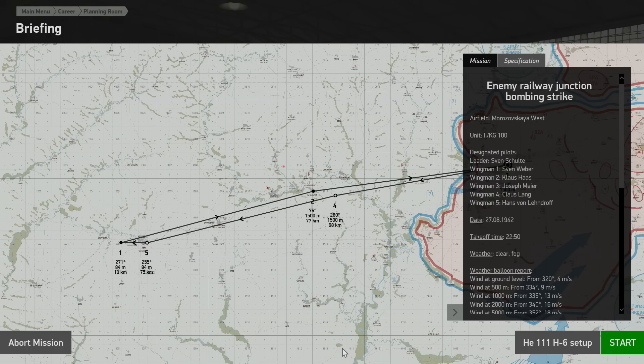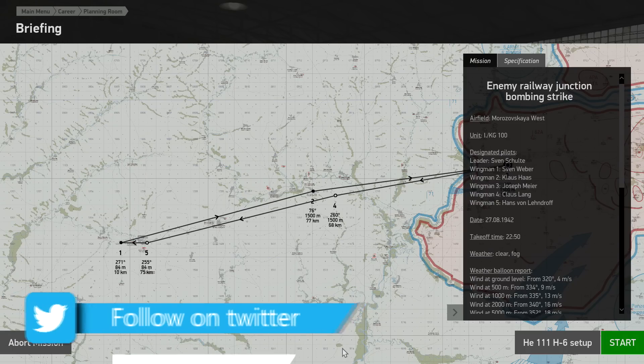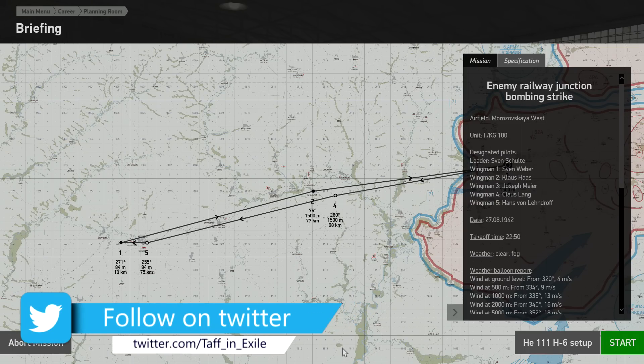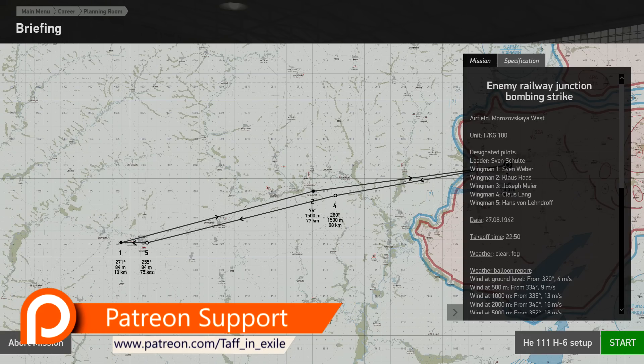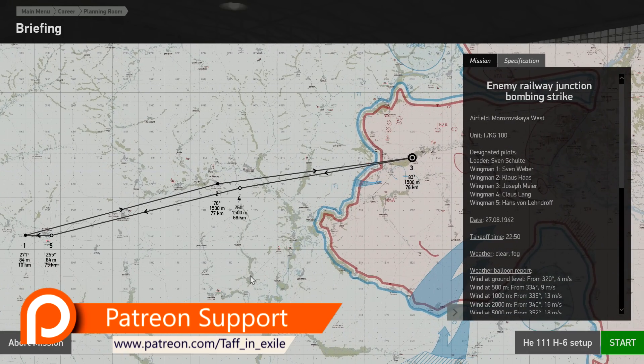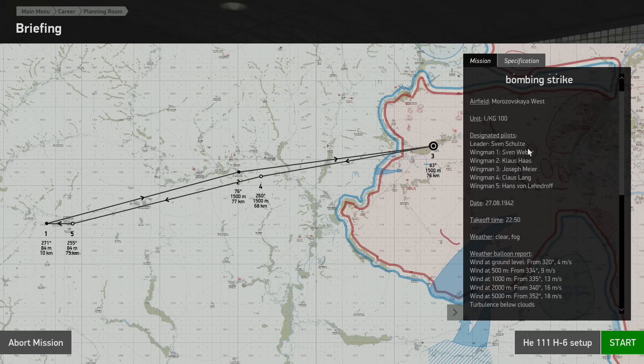Hi everyone, welcome back to IL-2 Great Battles. We are back with campaign number 100, the career of Josef Meyer. Today we have another bombing mission with the Heinkel He 111. Sven Schult will be our flight lead, Sven Weber wingman one, Klaus Has wingman two, Josef Meyer ourselves will be three, Klaus Lang wingman four, and Hans von Lendroff wingman five.